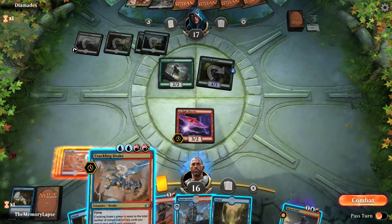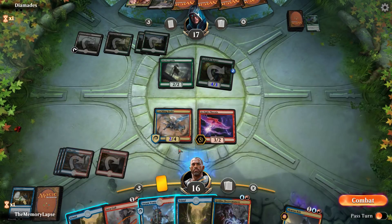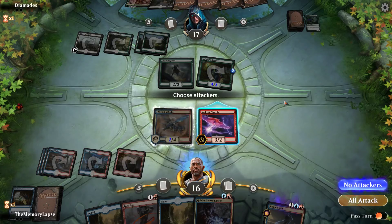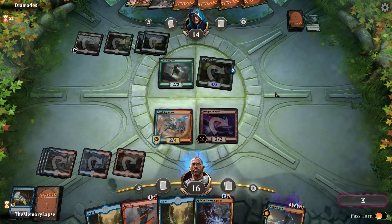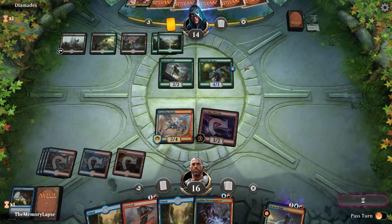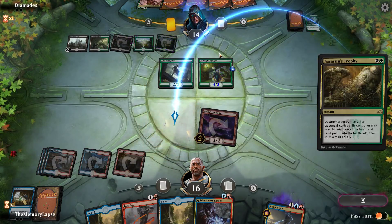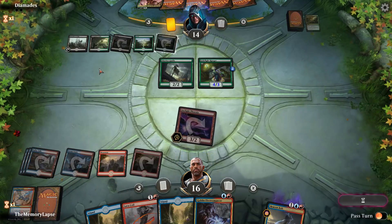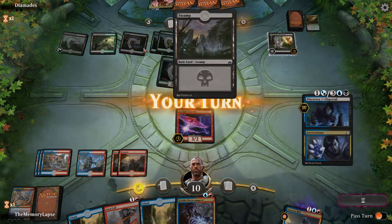They draw another land. I guess we're just playing Crackling Drake here and seeing what we draw. The question is, are we trading with this 4/3? I think we're not — if they have Chupacabra they get to get in for six damage which is a lot. Oh, Assassin's Trophy — okay, that works out a bit better for us. Not that much better, but a bit better.